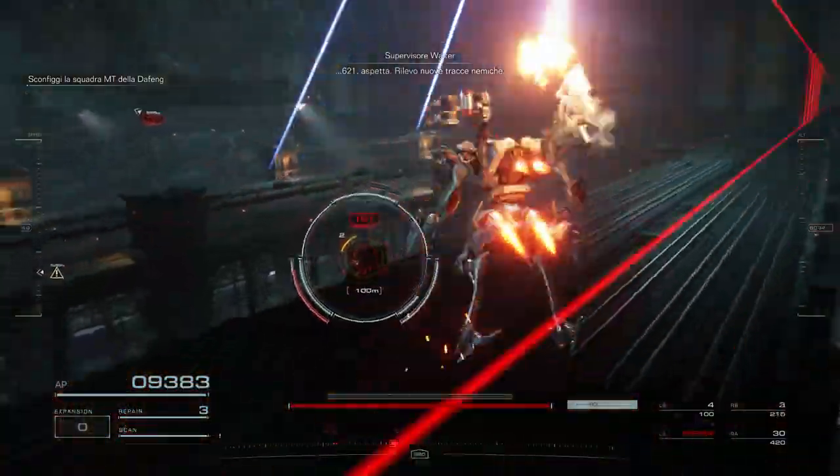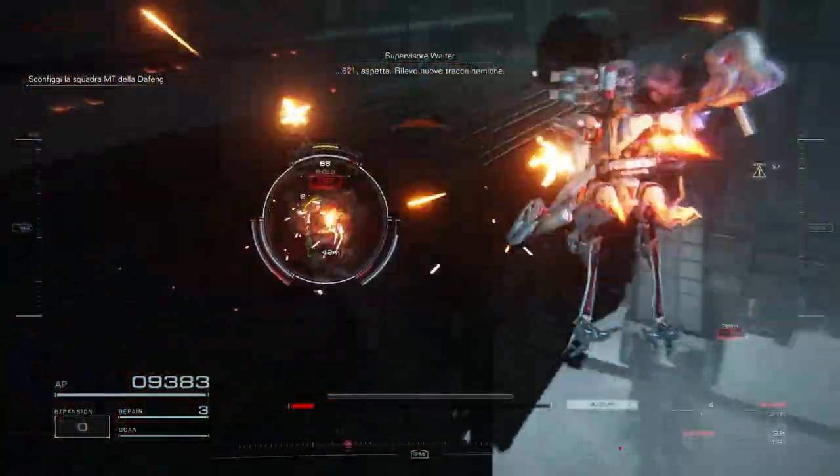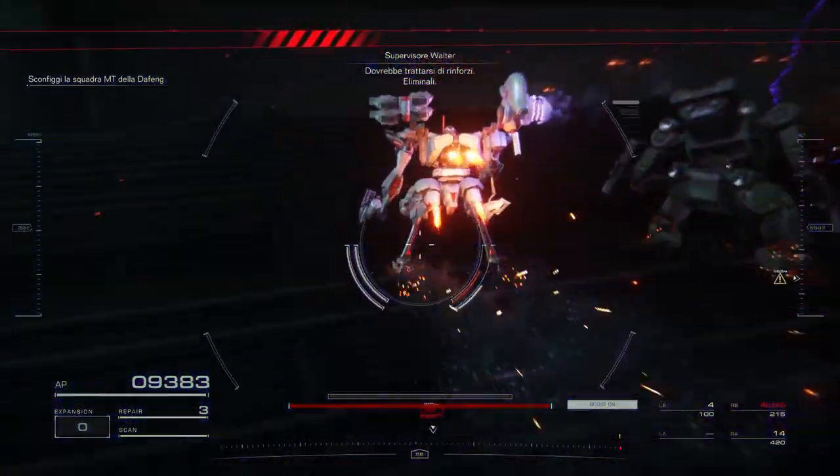621, wait. I'm picking up new enemy signatures. Those are reinforcements. Eliminate them.